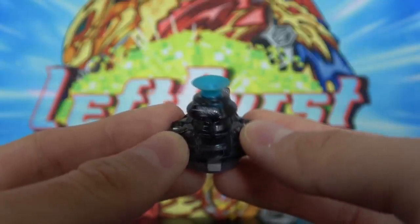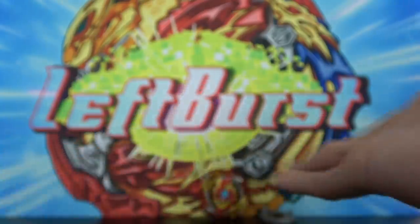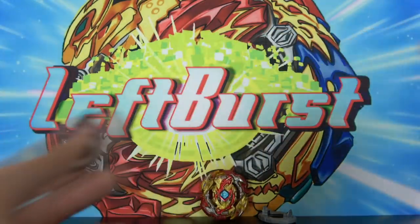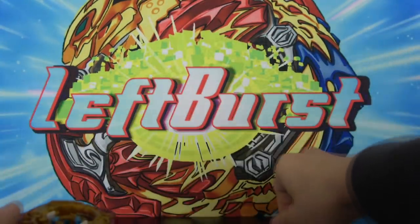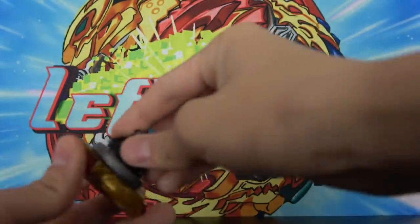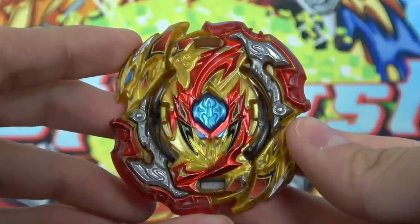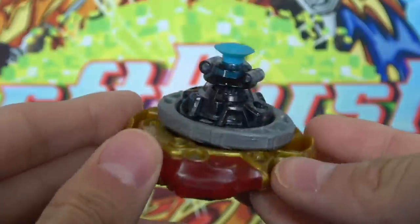The second worst driver is probably the Edge driver. So if Spriggan somehow wins with this combo, then maybe we'll switch the driver to Edge and see how it does. Here is the combo we're gonna be using to make Lord Spriggan bad: Lord Spriggan Oval Quest. This combo is horrible — look at that. It's such a goofy combo.